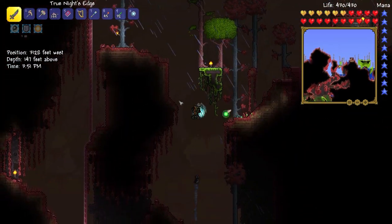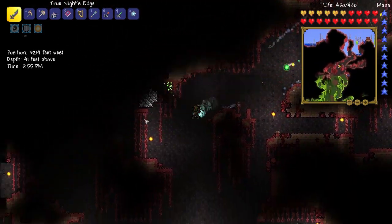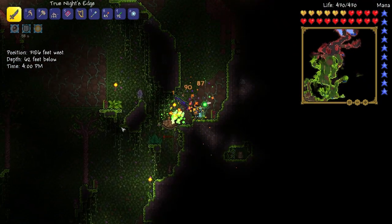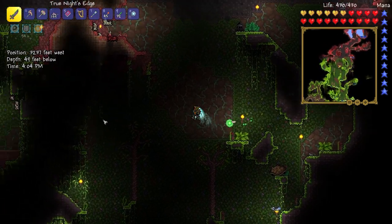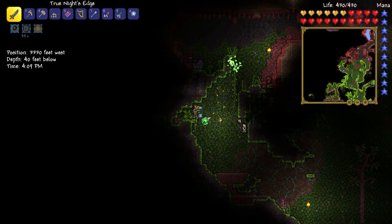Since this is hard mode, the jungle is going to be spawning Plantera's bulbs, so we need to be careful of that. Although you can only break it with a pickaxe, so if we're swinging our sword or we hit it by mistake, it won't do anything. Thankfully, I'm glad that Red thought about people like that.